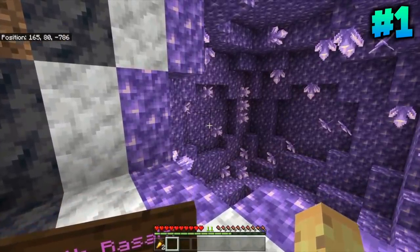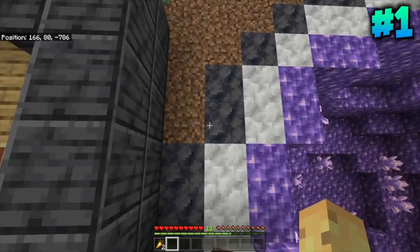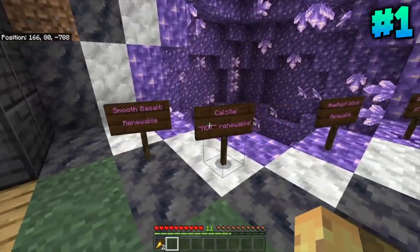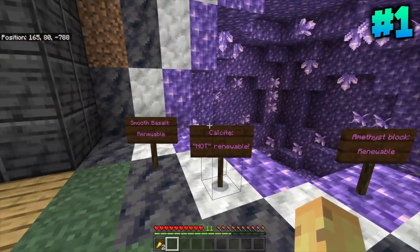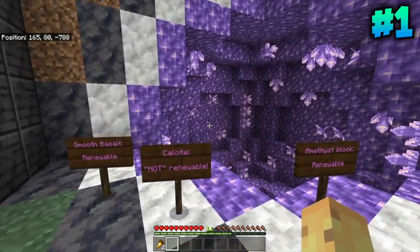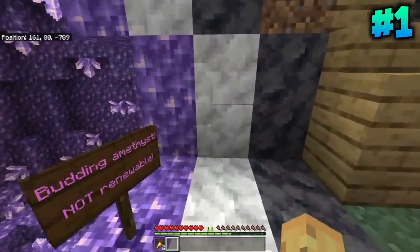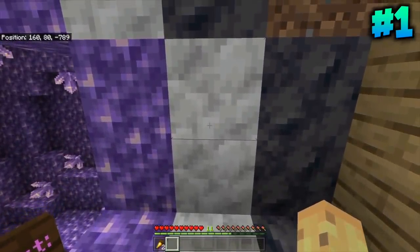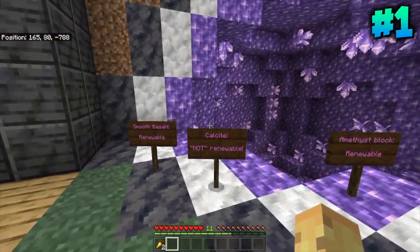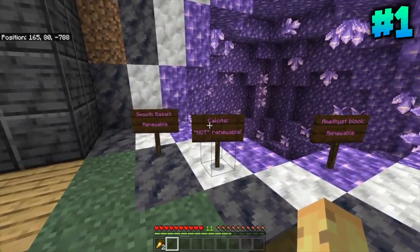Calcite is not renewable. The only way to find Calcite is through natural generation, whereas Smooth Basalt you can furnace up some Basalt, and Amethyst Blocks can be made from Amethyst Crystals. Because Amethyst Geodes are so rare, Calcite is one of the rarest blocks in Minecraft — and it's not even a particularly pretty block for that. It is one of Minecraft's rarest blocks, at least right now, until they make it renewable at some point in the future.